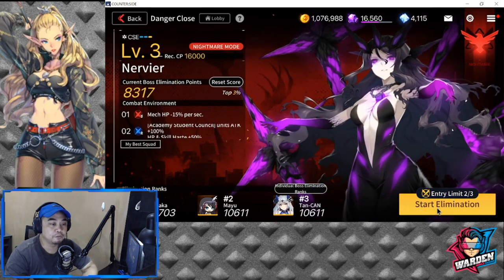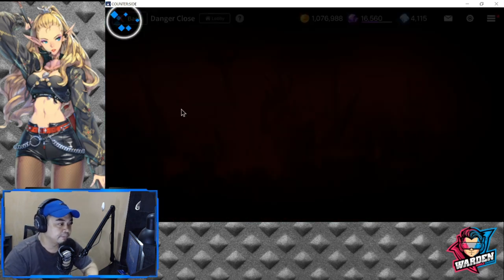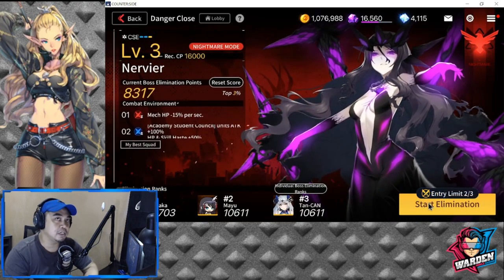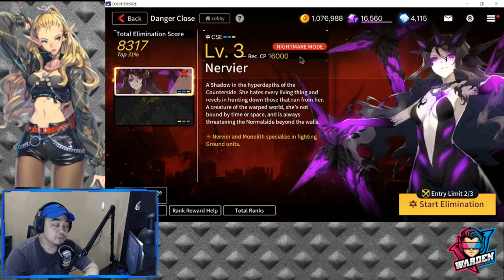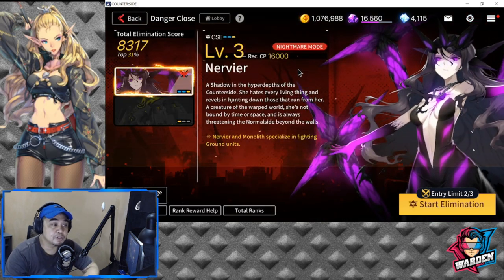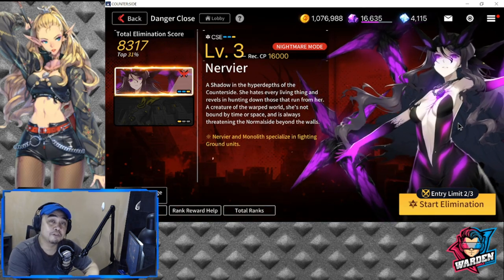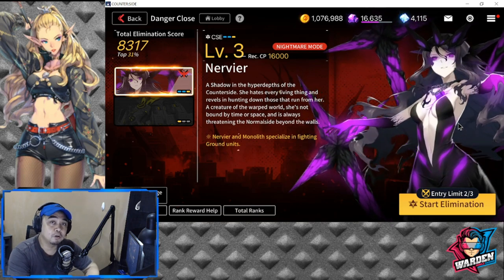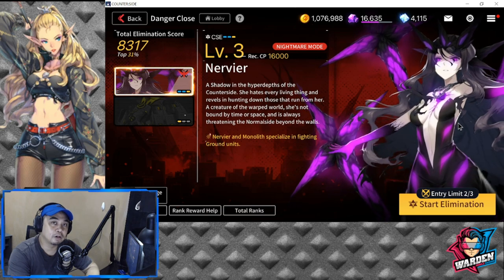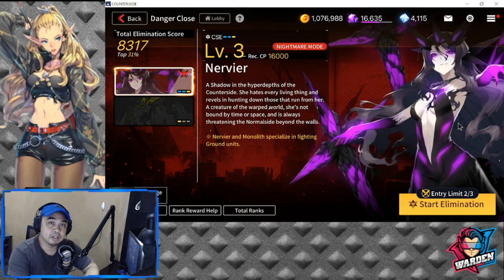That's it — last look at the team. My score here is 8,300, an increase of 700. Not that bad. Before I forget, the recommended combat power is 16,000. For those of you who've watched this far, thank you very much. Consider subscribing and don't forget to click the bell icon. Stay safe, take care — this is The Warden, and I'm out of here.